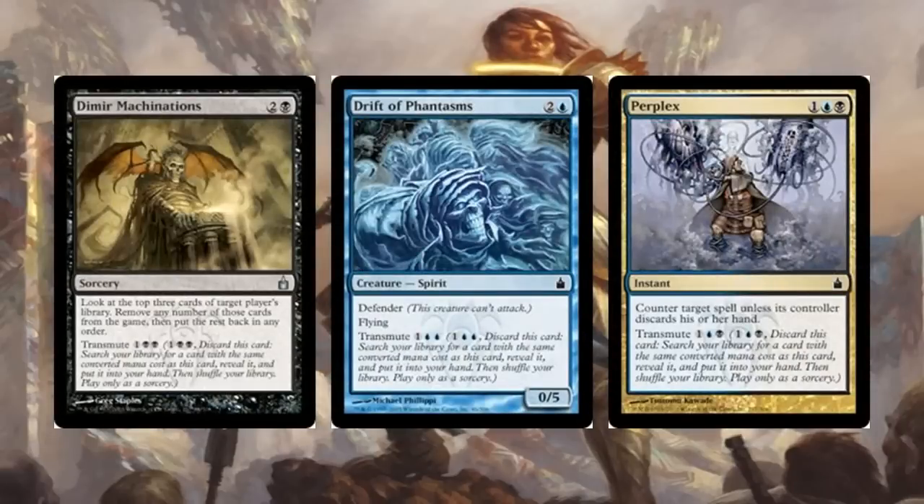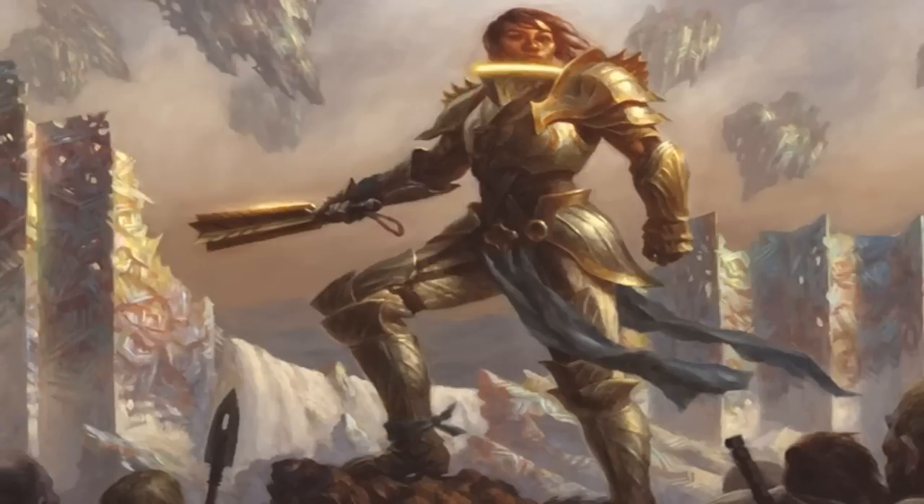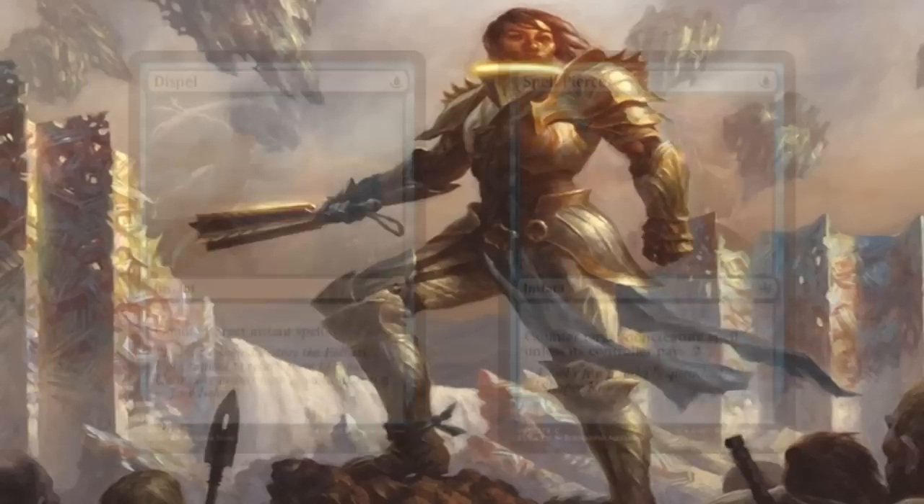If you want tutors without breaking the bank, transmute is probably the best way to get the cards you need. Dimir Machinations and Drift of Phantasms are both three-mana transmute cards, and you also have Perplex. When you transmute any of these, you're fetching the one card you need most — Food Chain. They're not as cost-efficient as Vampiric Tutor or Imperial Seal, but they'll get you there and let you combo the same way as a thousand-dollar deck.